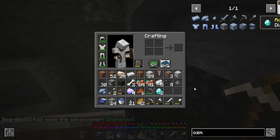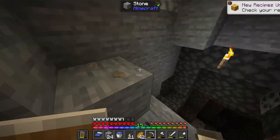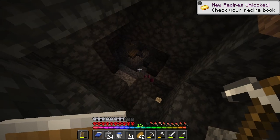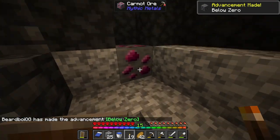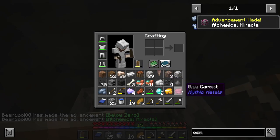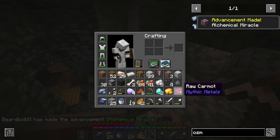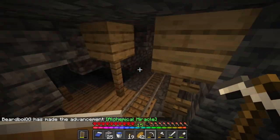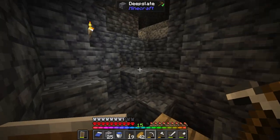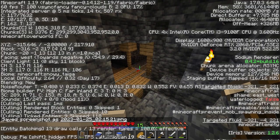Oh boy, we found our first diamonds of the let's play! This is a good start to hardcore. Two diamonds is great, and we also have some gold — I like that. And whatever is here — one — we have a mine shaft. I don't know if we're gonna mess with that too much. And we have Karmite ore — I'm pretty sure this can be turned into gear.